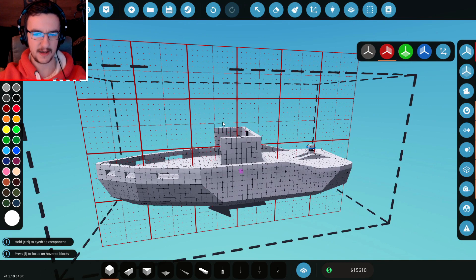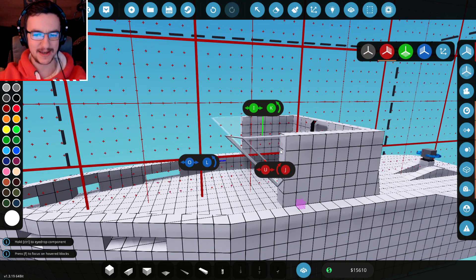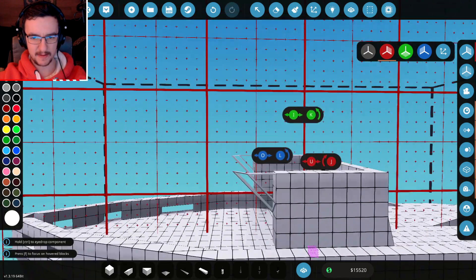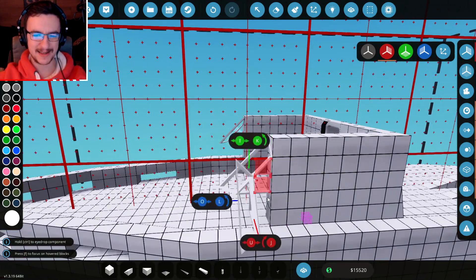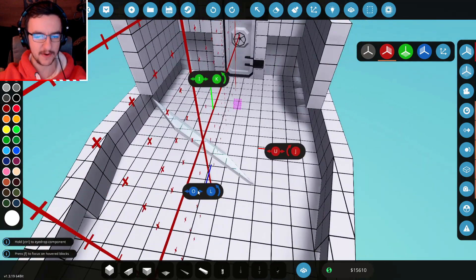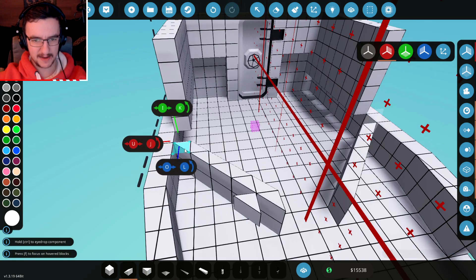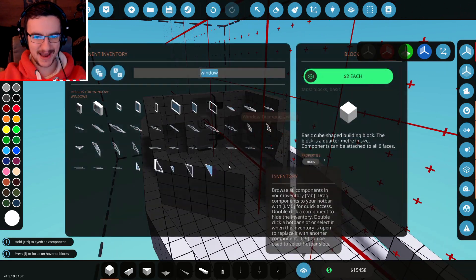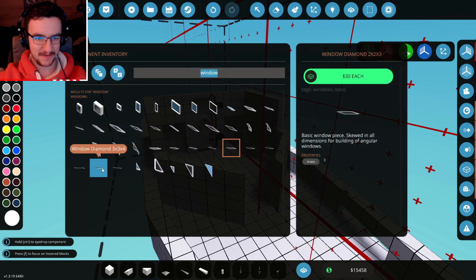We need to build the windows and stuff — how are we going to do that? I've got the windows right here. If we go for a 4x4 we can whack these on here, but honestly I want it to look nice so it's probably going to be a 3x3 instead — it's going to look a little bit more like that. I know in military boats they're usually more like this, but I feel like in Stormworks I'd like a greater angle. We could totally use these diamond windows — that would be pretty sick. It's going to be quite difficult to do, but let's start by doing this.